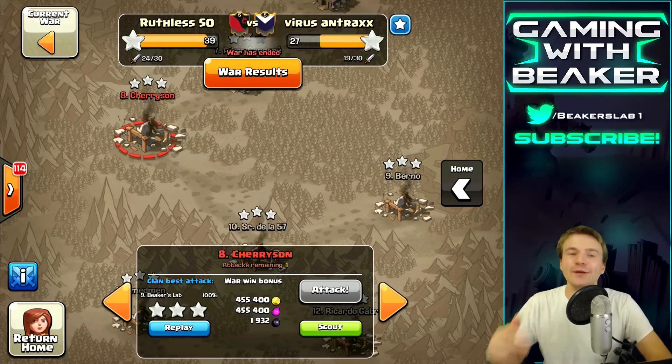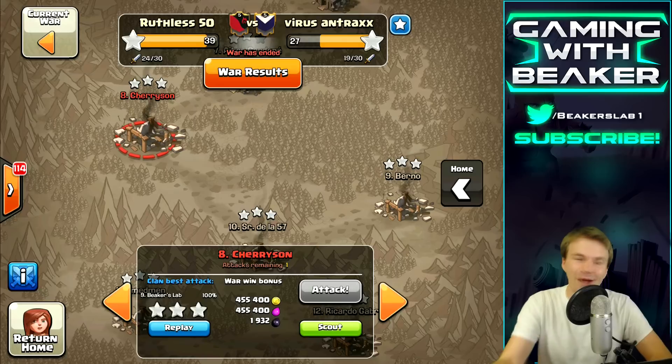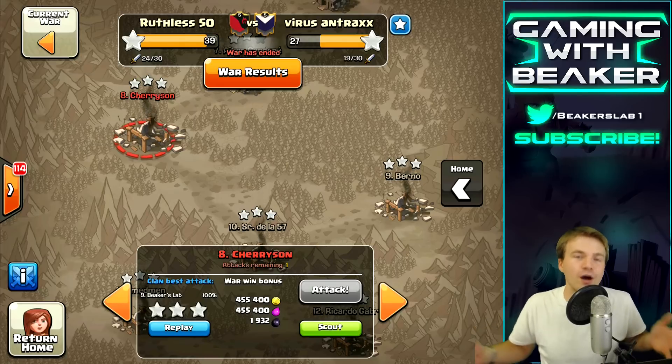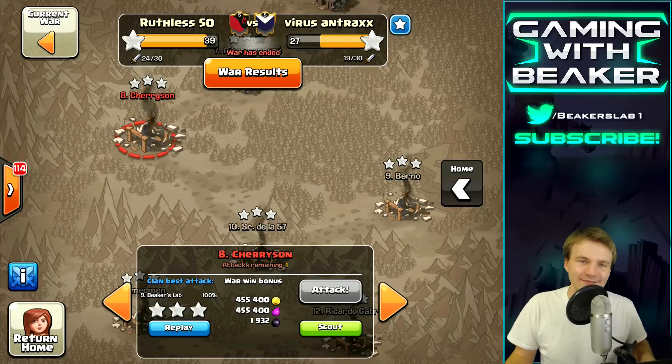Welcome back, Beaker here. I've been telling you guys to use hogs for so long and I feel like it's finally setting in. I talk to a lot of people and they're like 'yo I'm using your GoHog strategy, it works so good.' I'm proud of you guys. Even some of my clan mates are doing really well with it. If you haven't started using the GoHog strategy yet, try it out. If you're a Town Hall 9, you need to be doing that.